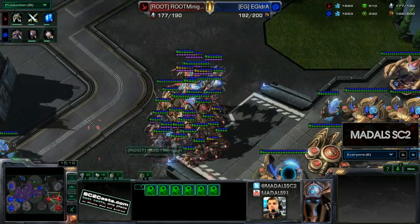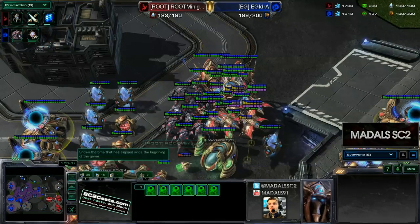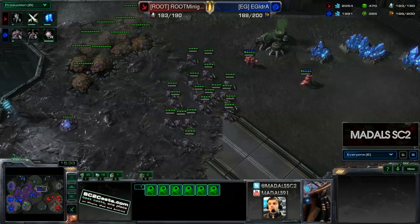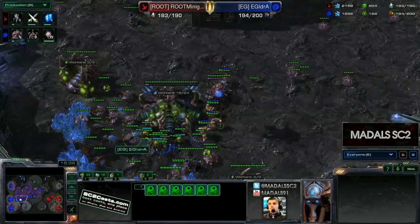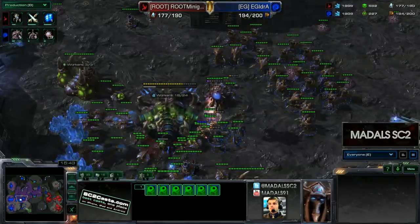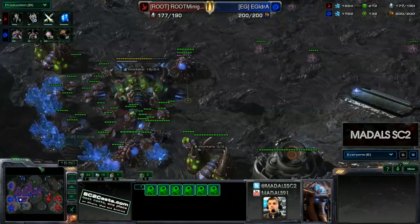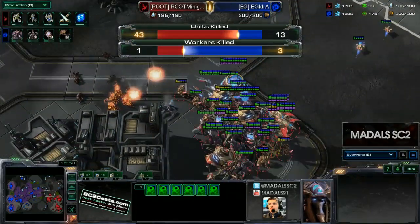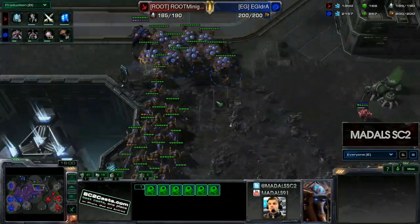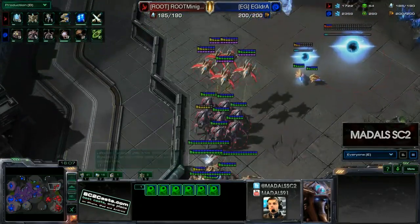The Phoenix are going to finally find this Overlord who's been chilling here for an awfully long period of time. The army for Minigun is actually getting up there, but Idra with a slight supply advantage is getting a few more Corruptors out — up to 10. So it's Hydra, Swarm Host, Corruptor up against Void Ray, Colossus, High Templar, and Gateway units. Nothing too scary on either side — they should be fairly evenly matched. It's going to come down to position, and if the Swarm Hosts are able to get into a nice spot, it should be fairly okay.